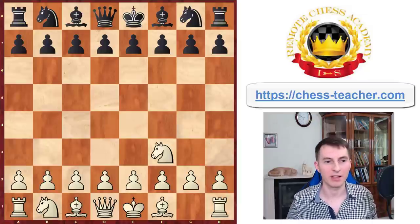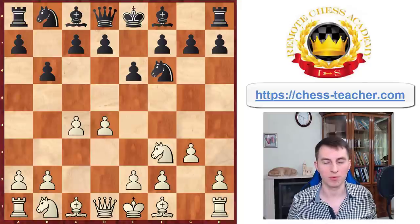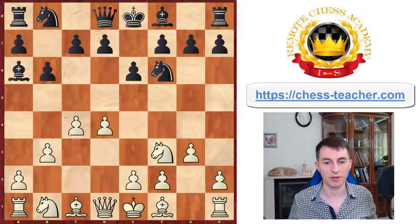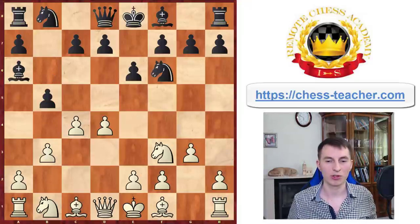Carlsen's playing white against Telexan. Black responded symmetrically with Nf6, c4, e6. The first opening moves are pretty standard. Here we've got the Queen's Indian defense. Special a6 attacked the pawn. Carlsen defended it with the other pawn. Black played pawn b5, which is slightly weird.